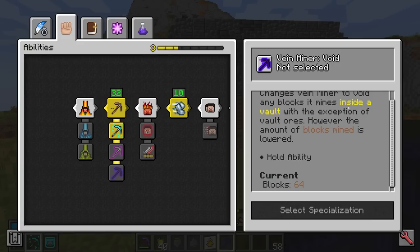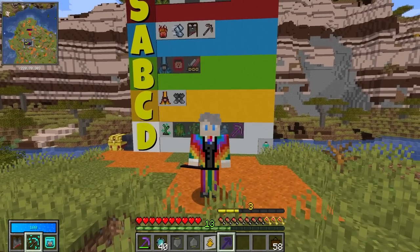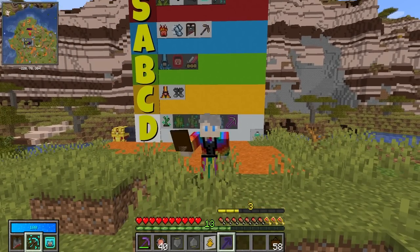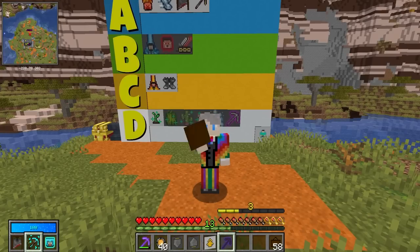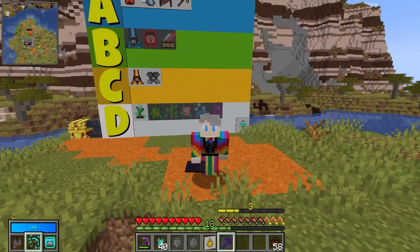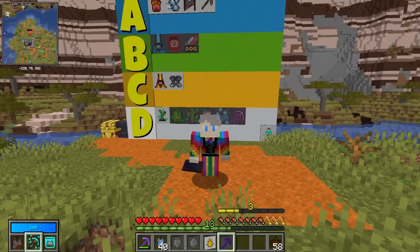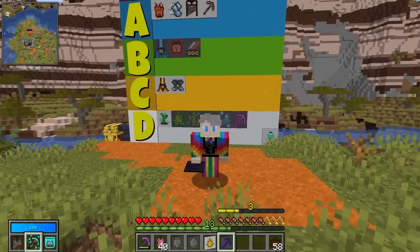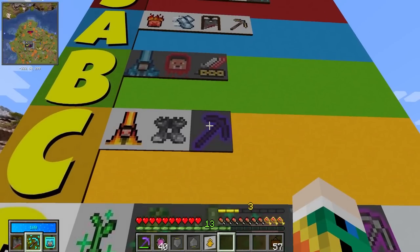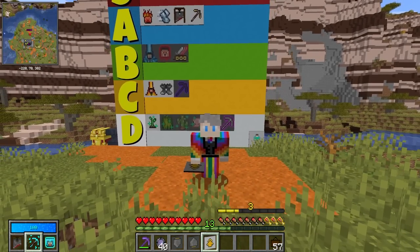Void is a very interesting one — it will literally make any block you mine inside a vault just disappear, except for vault ores, which makes this ability insanely good for a mine room. That immediately pulls it out of D tier, but it is still a very niche case scenario — not useful for general purposes and outside the vault it doesn't work at all. So C tier.